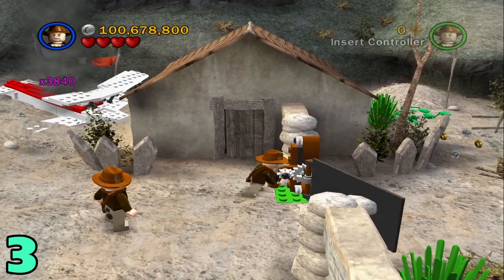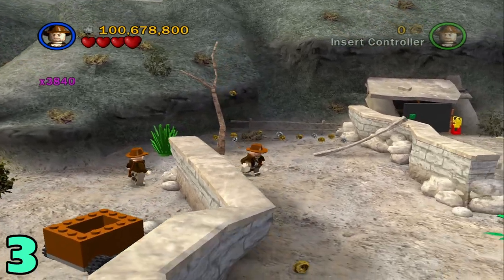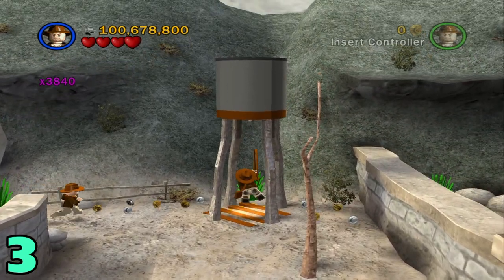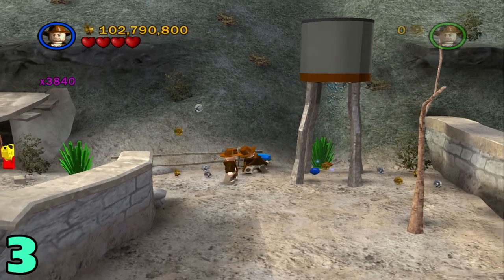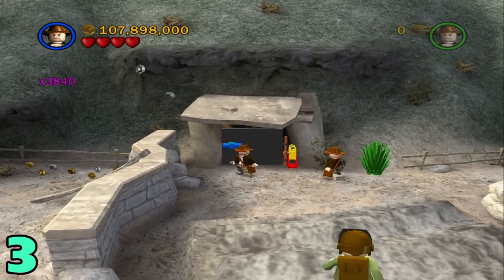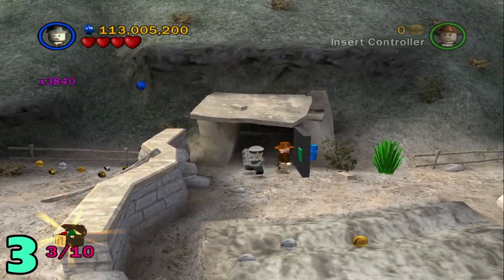Artifact number 3 will be once you enter this next section after you fix this lever. Just head to the other end of it, and you're going to want to be playing as Indy for this. Just ignore everything you can for now. Once you get to this water tower, get under it, use your weapon to kind of open it up, grab this blue thing that drops out of it, and then come over to this door over here and just place the handle on it. This door should open and the artifact will be right inside of it.